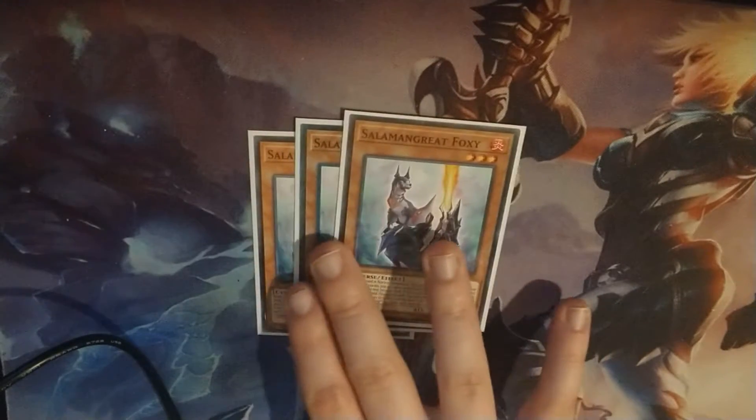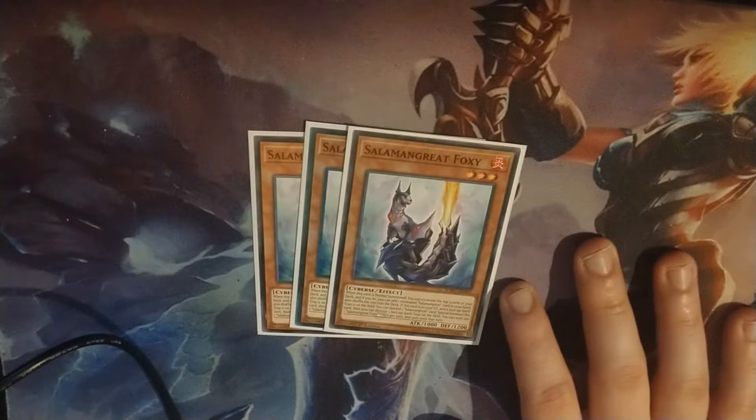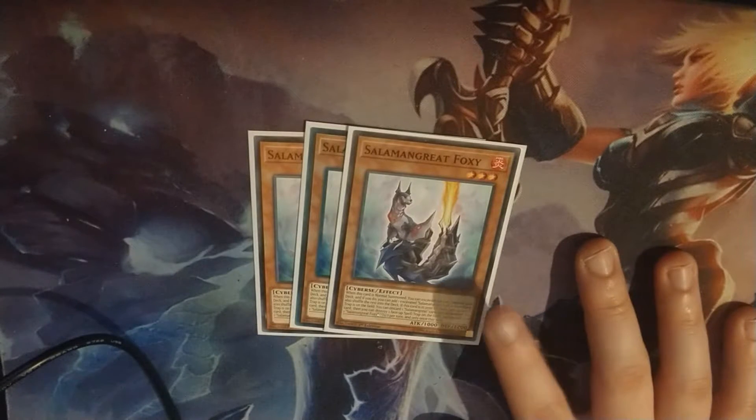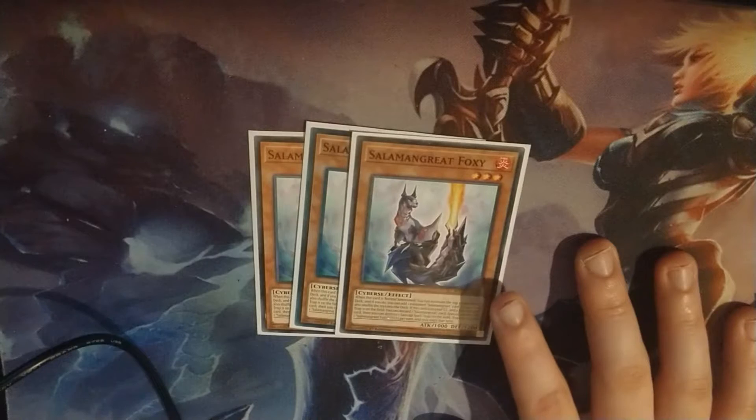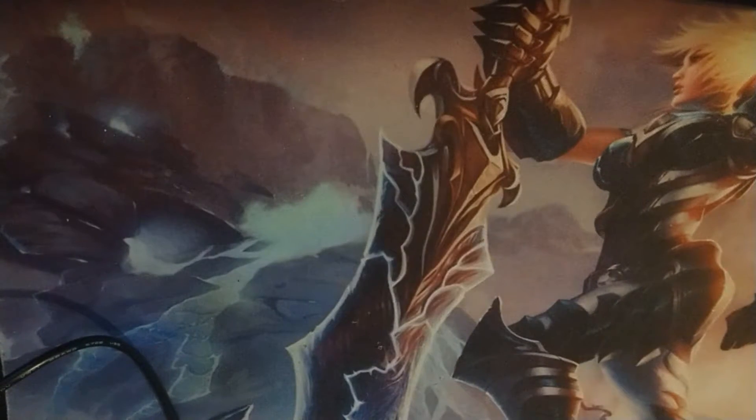Next up is Foxy. This card is cool because when you normal summon it, you excavate 3 cards, and then you pick a Salamangreat card and add it to your hand. It's kind of like Skystriker Engage on legs, pretty much. I play 3 of those.